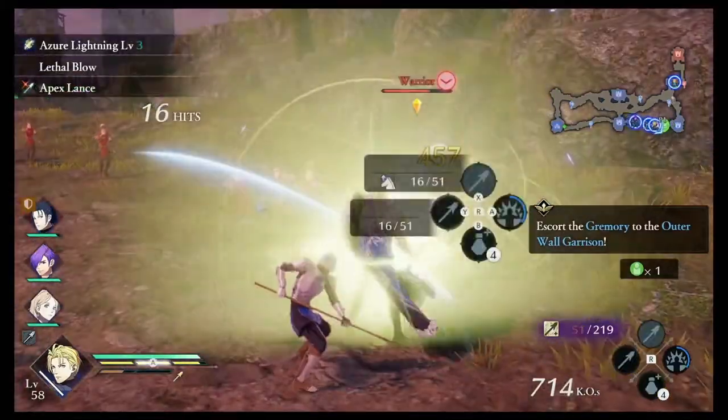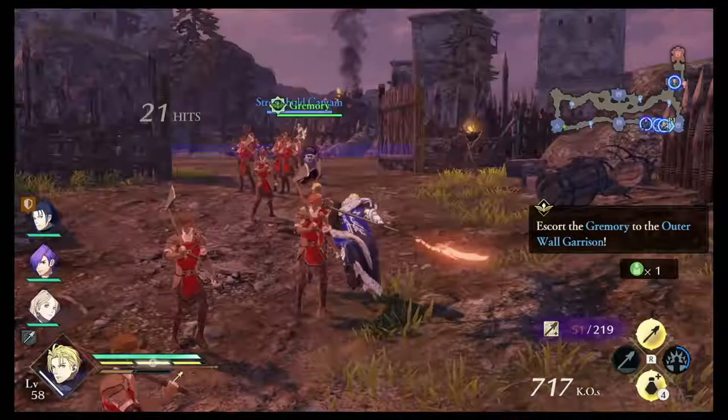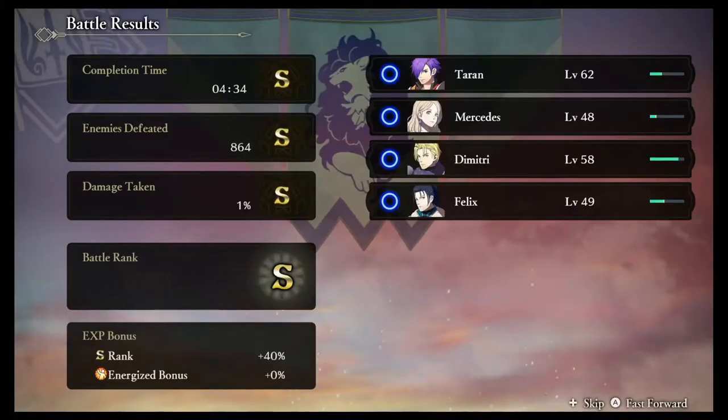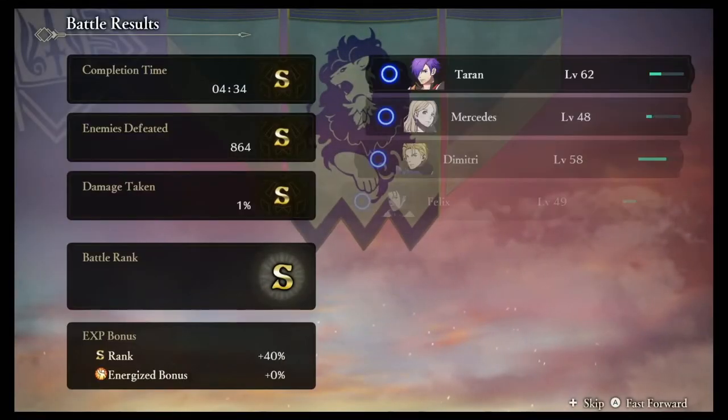Overall, this mission only took about six minutes to fully complete — actually, as you can see, the completion time was four and a half minutes, 864 enemies defeated, and we only took 1% damage, which gave us an S-rank. Overall, Dimitri is a very fun character. Love building that guy. If you want to dominate against your enemies, use this build and this game will be a cakewalk for you.